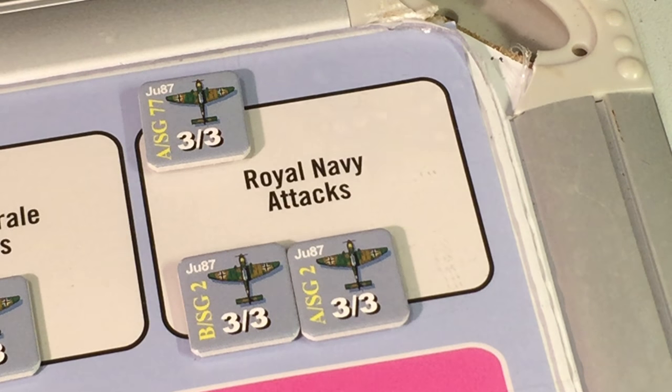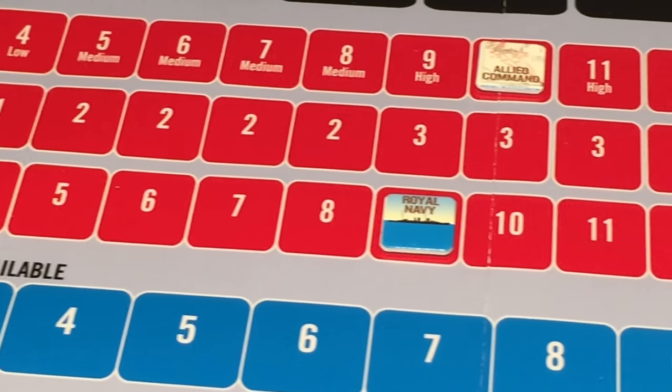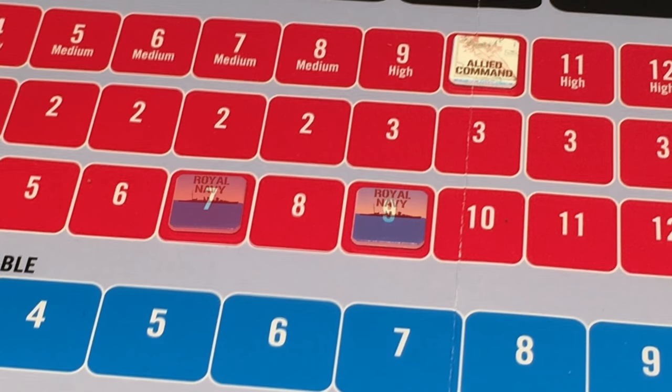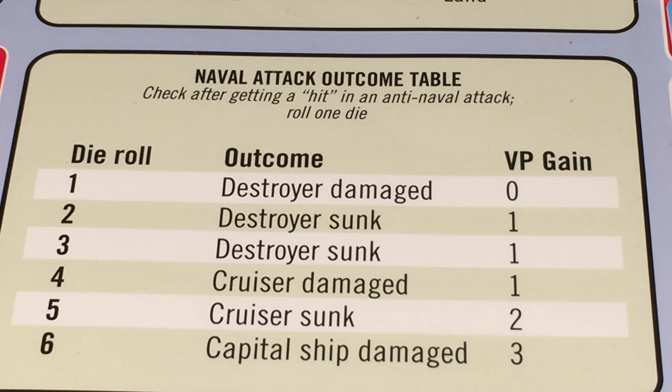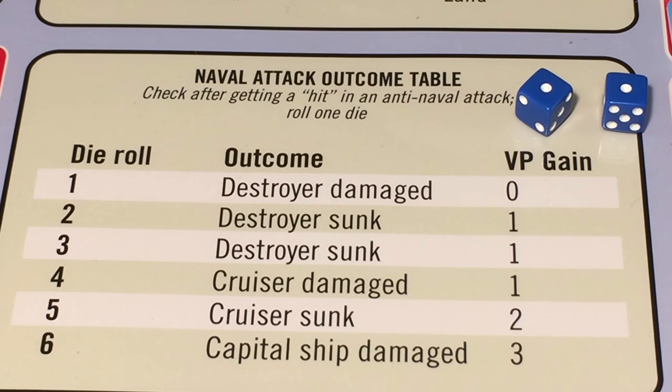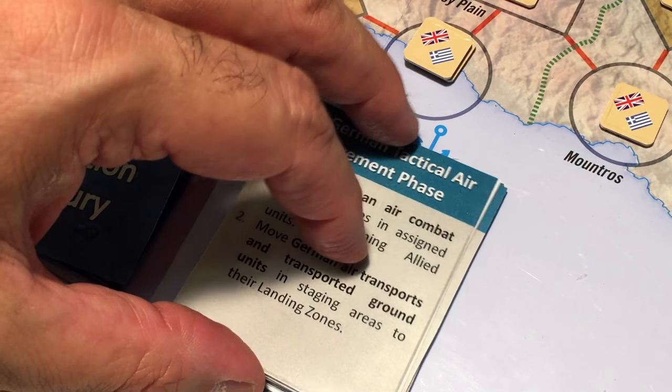We roll three d6s: a 1, a 3, and a 5 — two hits on the Royal Navy. The Royal Navy starts at 9, receives two hits, and is reduced to 7. Because we obtained two hits, we roll two d6s and consult the naval attack outcome table. The die roll was a double one — two destroyer damage results, no victory points gained. So far nothing to write home about.